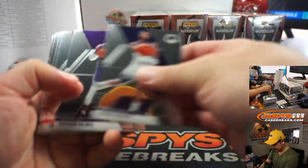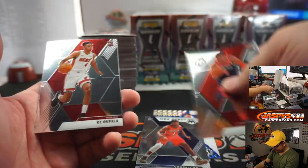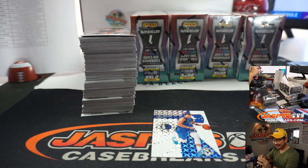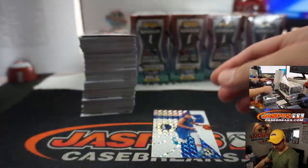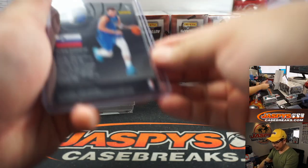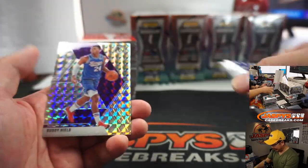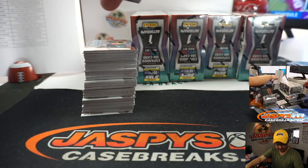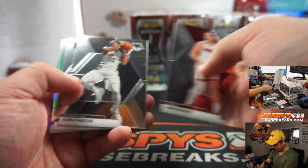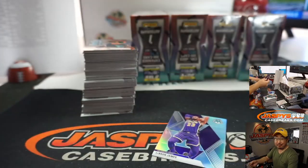HB asks: do you think this product is worth it? Every product on JaspysCaseBreaks.com is worth it. That NBA debut Zion is going to go for $40 — you get a handful of those plus some other nice stuff, you're looking at getting your money. We had pre-orders up for Mosaic and Pick Your Team 1, 2, 3 sold out very quickly, random team sold out quickly — so that tells me people think it's worth it.